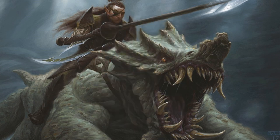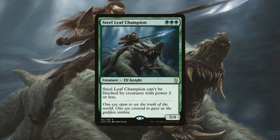Now for the stuff that we've been ramping for. We have 4 copies of Steel Leaf Champion, a 5/4 elf for 3 green mana, and Steel Leaf Champion can't be blocked by creatures with power 2 or less. Steel Leaf Champion is a huge body that can come out as early as turn 2 and is really hard to deal with that early in the game.